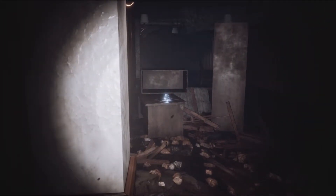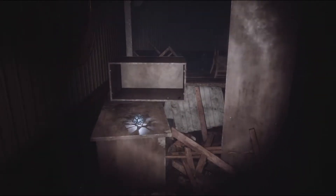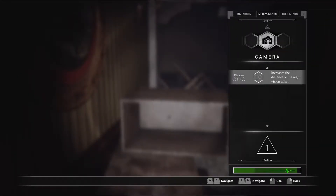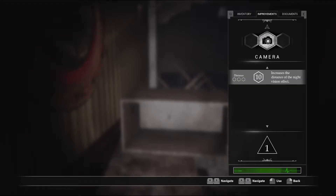What's that? Something will happen here. I picked up an upgrade item! You picked up an upgrade item - go to the improvements tab in your inventory to use the points to improve your equipment. I can improve my camera - increase the distance of the night vision effect. Oh, I can't do that yet. You need 10 of them. That's actually neat, I didn't know you could improve stuff.